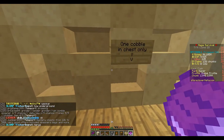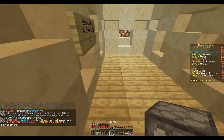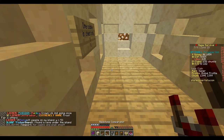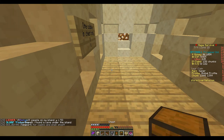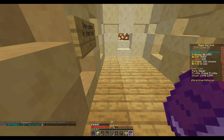You will be needing a 2x3 area to make it. You'll be needing one block, one repeater, one comparator, one or two droppers, one redstone torch, one chest, one sign, and some copied books, as I'll be showing you how to make them later.